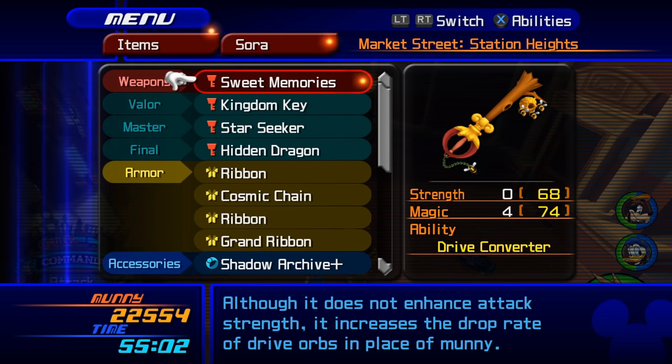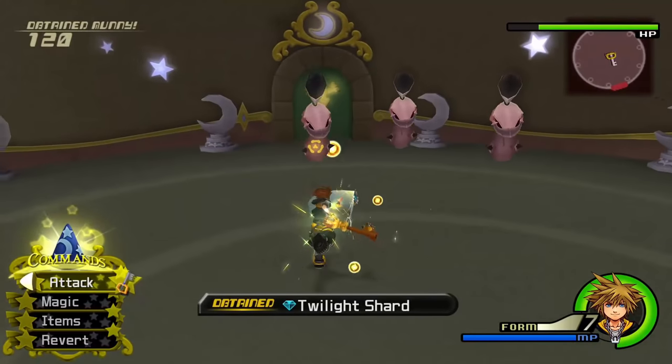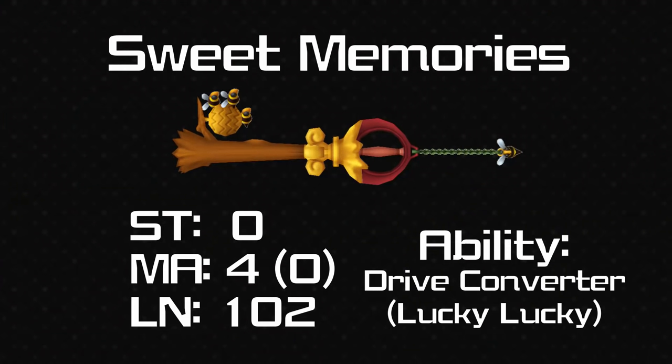So now we have Sweet Memories — this one split opinion. It's got 0 strength as you might expect from a very passive world, and 4 magic. I was actually wrong earlier — this one changed in Final Mix as well, because it used to have plus 0 magic so it really was pretty useless before, except it used to have Lucky Lucky so people used it to grind. Fortunately in Final Mix they got rid of that and changed it to Drive Converter, which I think is much better. Now this keyblade is most useful when you want to level up your Master Form.